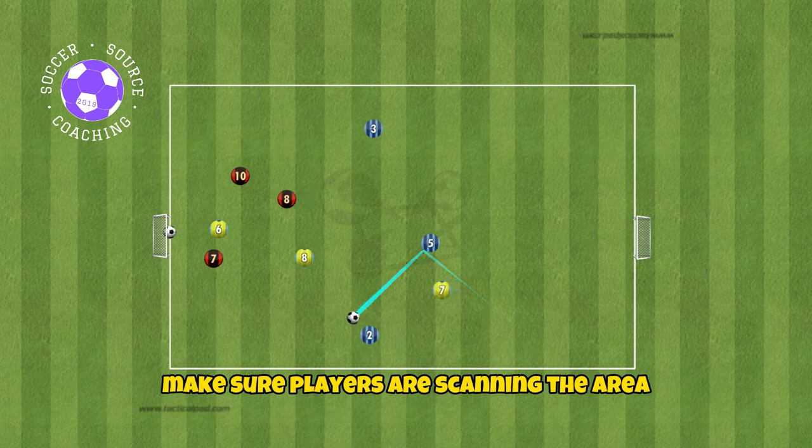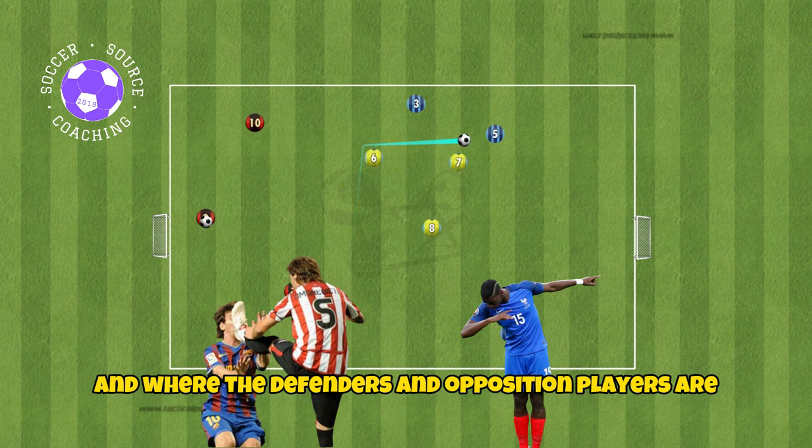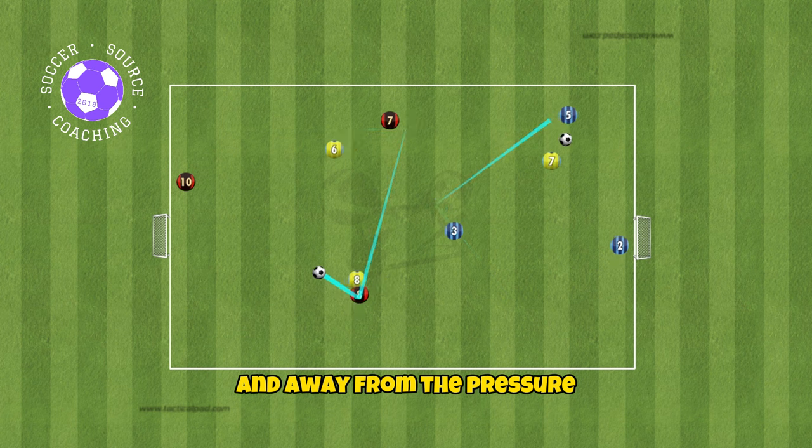Make sure players are scanning the area, specifically looking for spaces to support their teammate and where the defenders and opposition players are. Players should be receiving the ball on the back foot in an open body position, with their first touch being towards the space and away from the pressure.